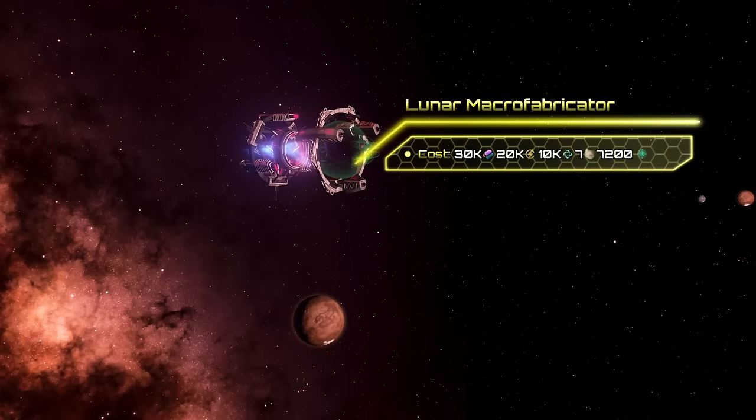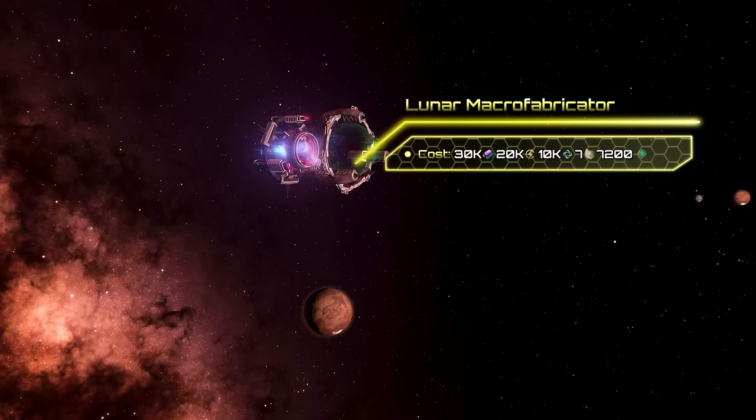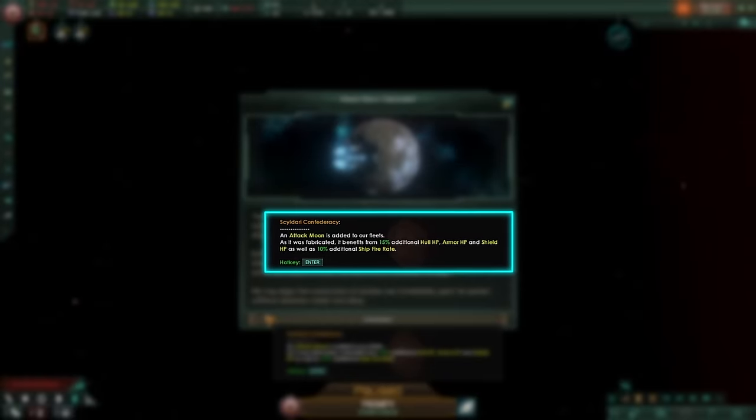To fabricate Attack Moons, you will need 30k alloys, 20k energy, 10k unity, and 7 planetary masses. While this method is more expensive, fabricated Attack Moons will receive additional buffs, making them more useful in battle.